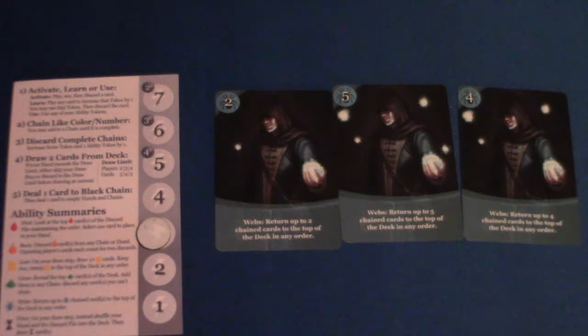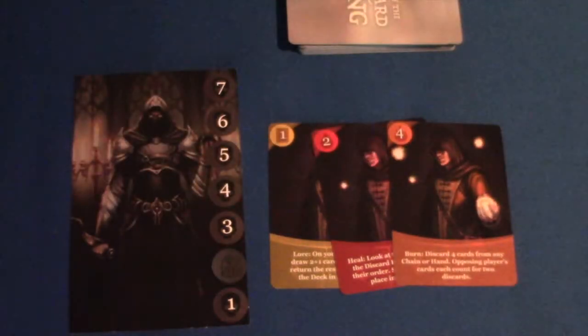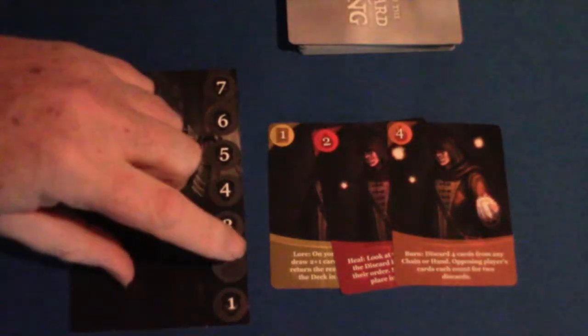Unfortunately, the Black Wizard does not follow the same rules. You deal the top card of the deck to either end of the black chain, then perform that color's ability at that token's level. Regardless of whether it matches by color or number, the Black Wizard chains.